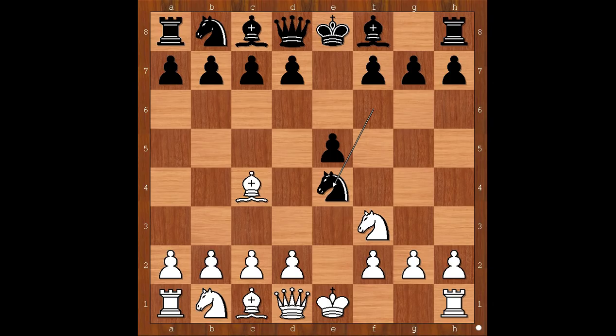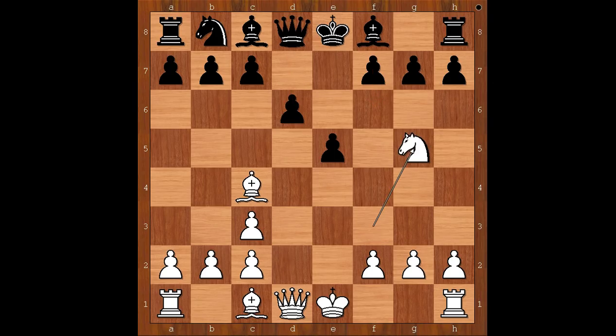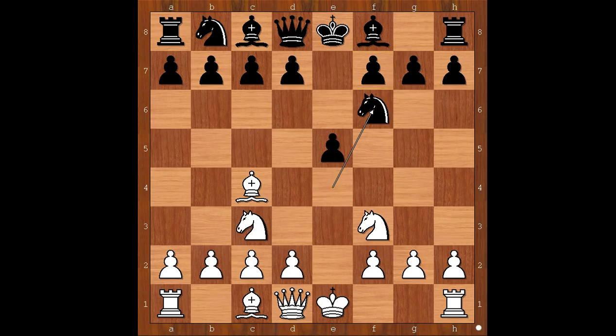Bishop to c4 allowing black to win the pawn on e4. Knight takes on e4. White to move. Paul Morphy played Knight to c3. Knight to f6. If Knight takes on c3, then White recaptures with the d-pawn and black is advised to play f6, not d6. If d6, then Knight to g5 and black is in big trouble. Back to our game.